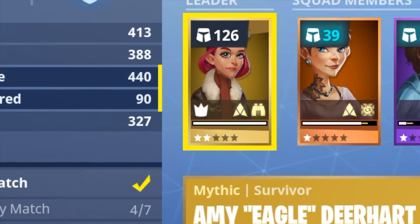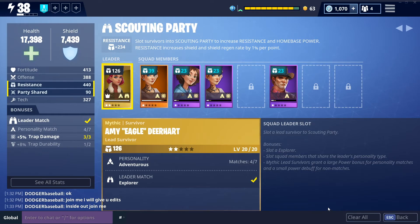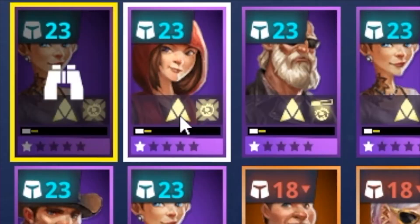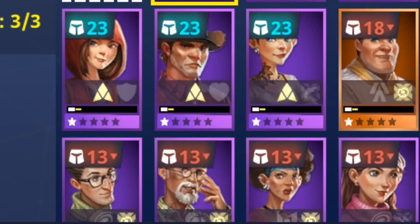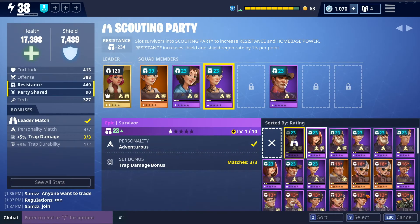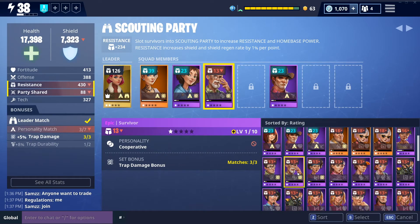There is an additional symbol on these cards, kind of in the middle, and that is their personality. That personality is going to come into play as we look at the squad members. Just putting your most leveled-up survivor in a slot isn't always the best idea, because you want to match your survivor's personality to the personality of the lead survivor. Survivors that have the same personality as the leader have a higher power number — even if two survivors are the same level, a personality match means a greater effective power level.